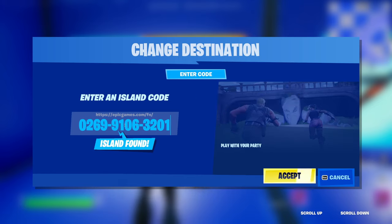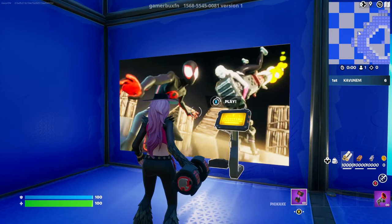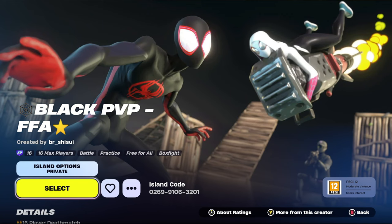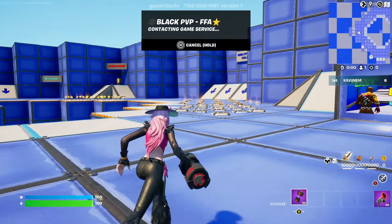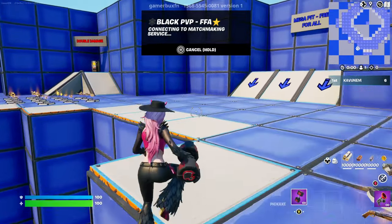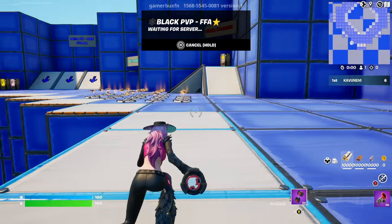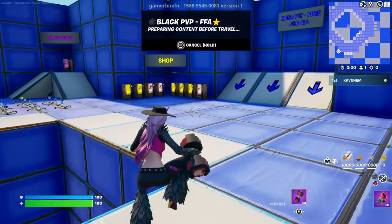Once you type in the code, it's going to say Island Found. Click Accept and interact with this image over here. Make sure to put the game mode to private — that is very important. Just click Select. After doing that, all you need to do is wait a few seconds and it's going to take us into this map where I'll show you the new no-timer XP glitch, which gives you a ton of XP without waiting at all.